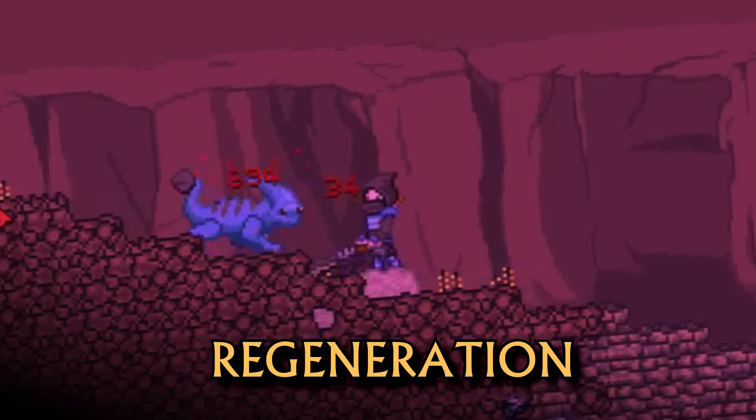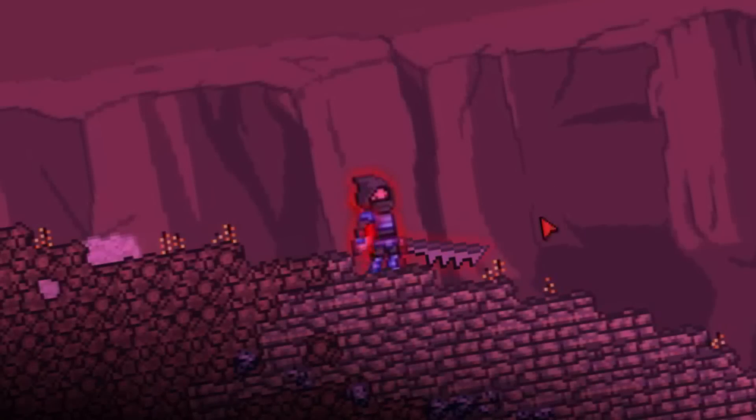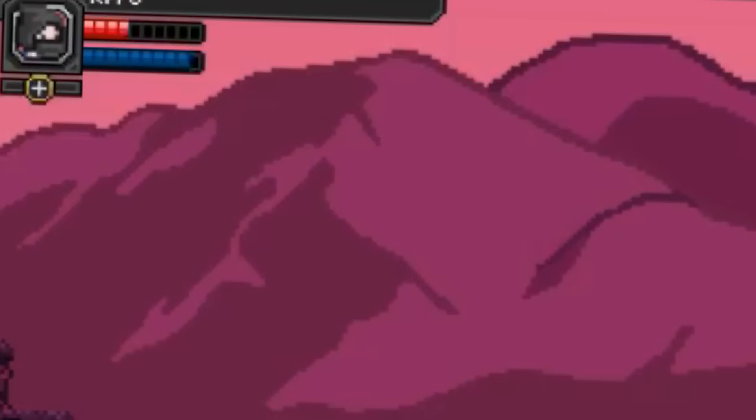First one up is Regeneration. Just got in a hard fight? Heal that shit up by double tapping up. It's not percentage based, so it works better if you have lower max health.